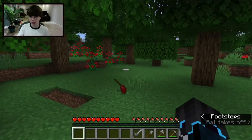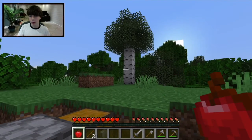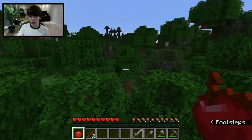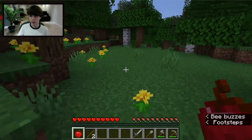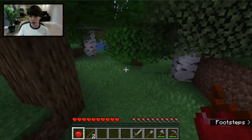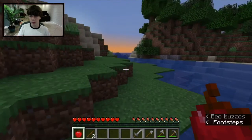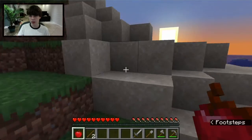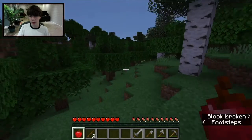Oh, I found an Apple from the tree — that counts as food! Now the next thing to do is find food by looking for animals like cows, sheep, chickens, or pigs. To sprint you can hold Ctrl while running or double-tap W. It's getting kind of close to night and I have the apple, so that's at least some food.